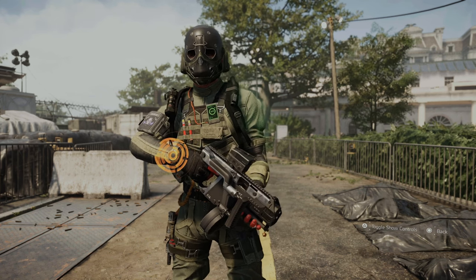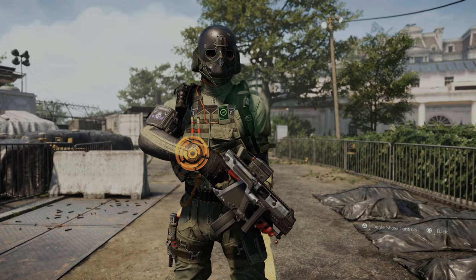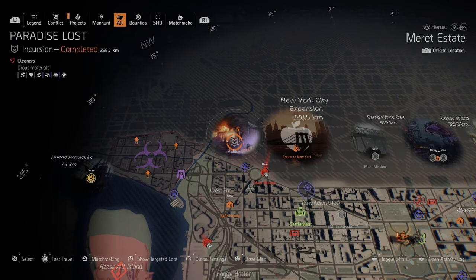Today we'll be talking about the new SMG called Ouroboros and how you guys can get it. If you go over to your incursion, the Paradise Lost incursion is the only way this exotic currently drops. This is brand new, and once you play it you can actually do it in duos.